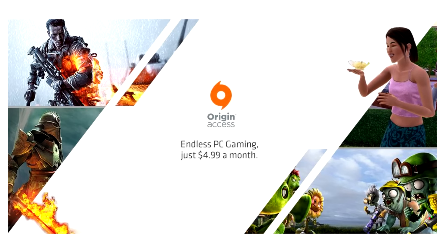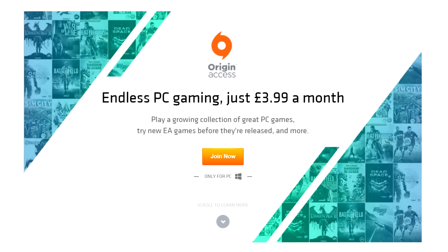Origin Access is an all-you-can-play membership service for PC gamers. Membership unlocks The Vault, a growing collection of great PC games you can download and play as much as you want. Plus, members can play upcoming EA games before they are released for a limited time and score an automatic 10% discount on full games, pre-orders, expansions, FIFA points and more.